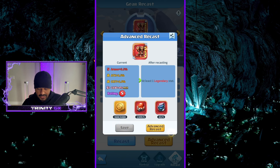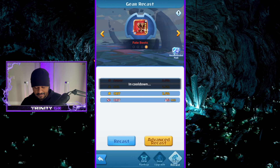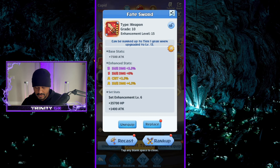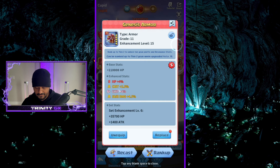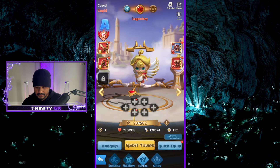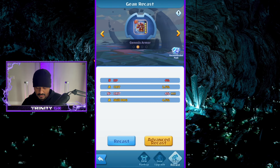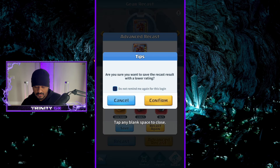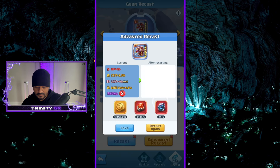Anything S-plus with a double and I'm happy. I'm actually going to skip and focus on the top piece right here. HP, crit, crit, skill — not feeling it. So we're gonna advance recast. We got HP, HP, 7% again — hello there — crit damage. I'm gonna save that. Confirm, boom, too easy.